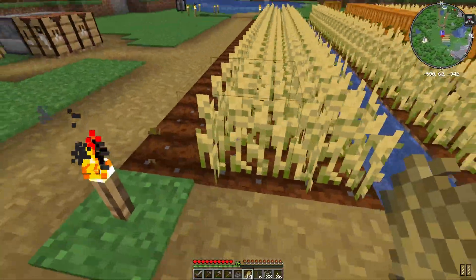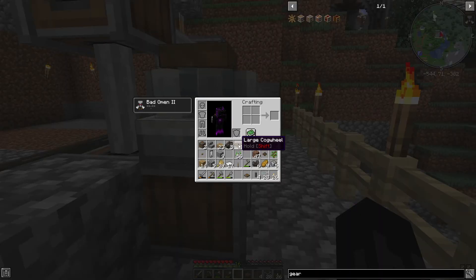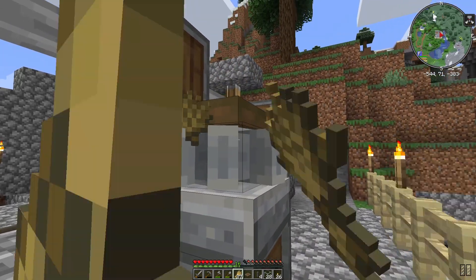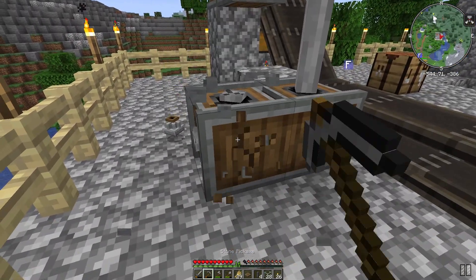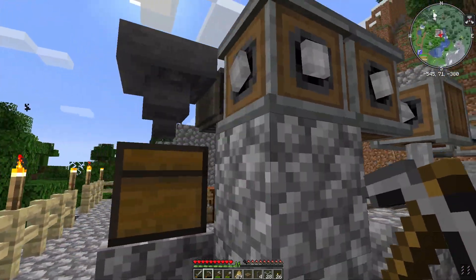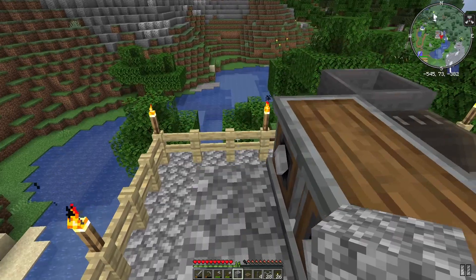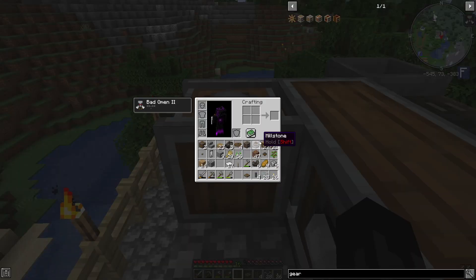We've already started on a mill for the village, so we're doing pretty well. We have one building towards the millstone — the millstone needs the connection from the bottom, not from the top, so a different angle or direction. Let's see if it mills.